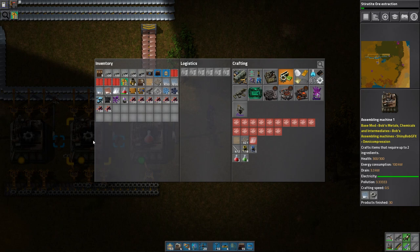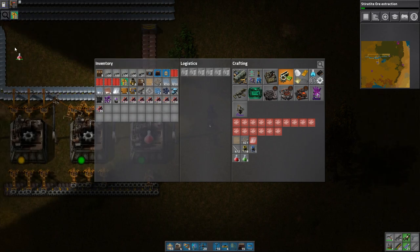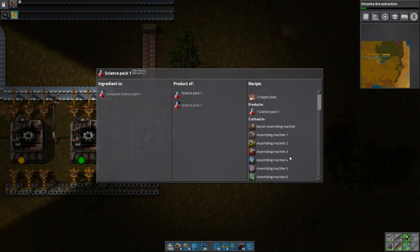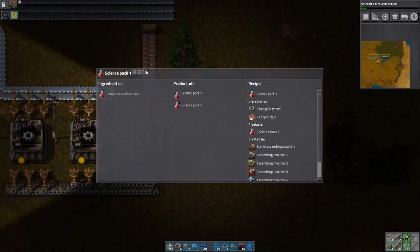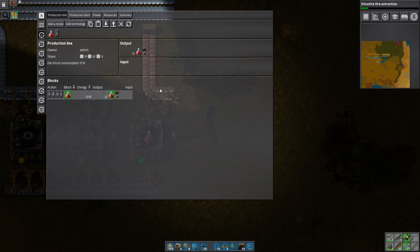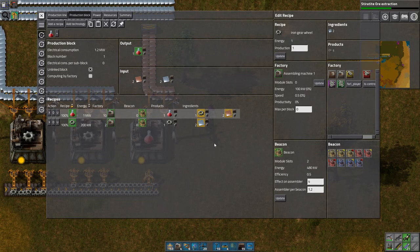I'm gonna grab the red science packs and put them up in here. I know how to craft them, so that's not a problem. The problem would be getting the planner mod working. So if I get this correctly, I need two assembling machines creating iron gears, which I have, and ten assembling machines to create red science — if I want to create one red science per second. Let's try that out.